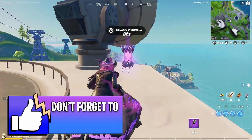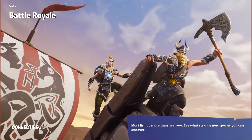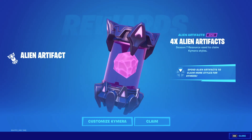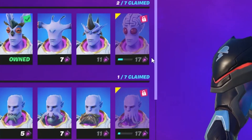Now in case you didn't know, these artifacts spawn around the map. To claim one, all you must do is walk into it. From that point you can just leave the game, and you'll see you will get 4 alien artifacts per artifact that you collect on the map. These artifacts can be used to customize your Karama skin, and you need 17 artifacts to fully unlock each style.